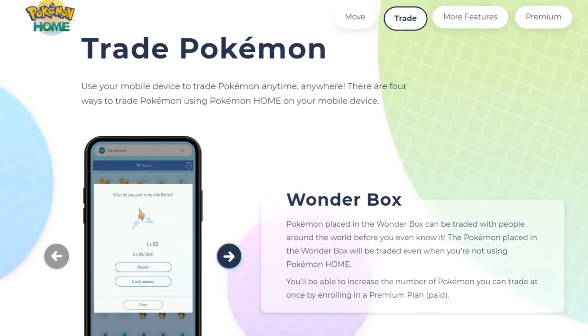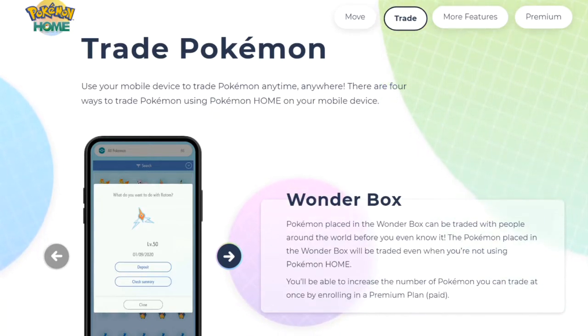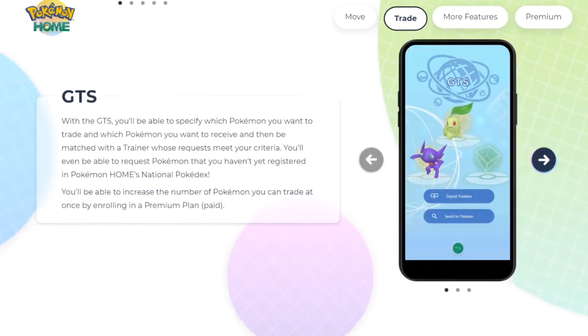You'll be able to increase the number of Pokemon you can trade by enrolling in a paid membership — so you can probably use it for free but pay for more slots. Next up, GTS! We're getting the GTS in Pokemon Home but not in Sword and Shield. With the GTS you'll be able to specify which Pokemon you want to trade and which Pokemon you want to receive, then be matched with a trainer whose request meets your criteria.